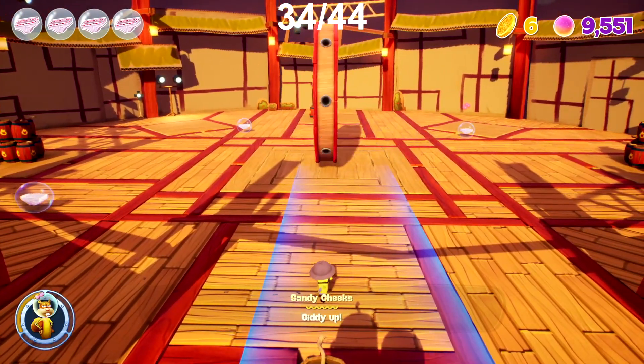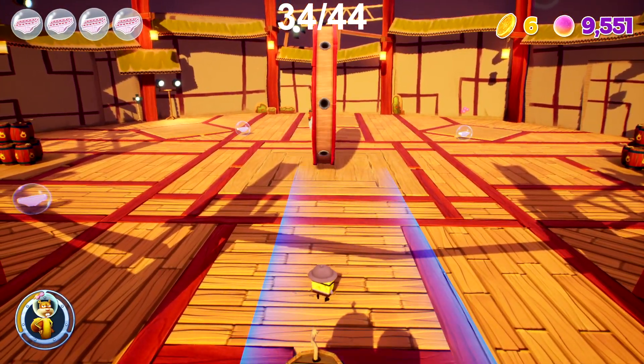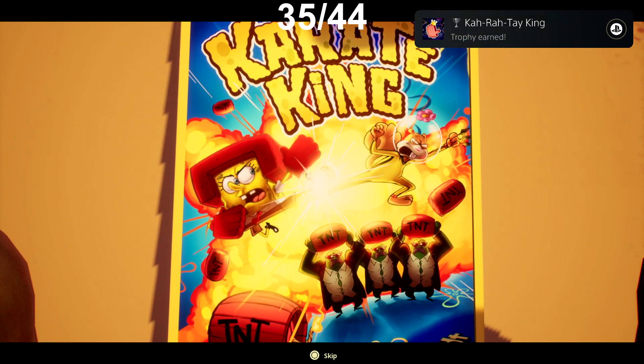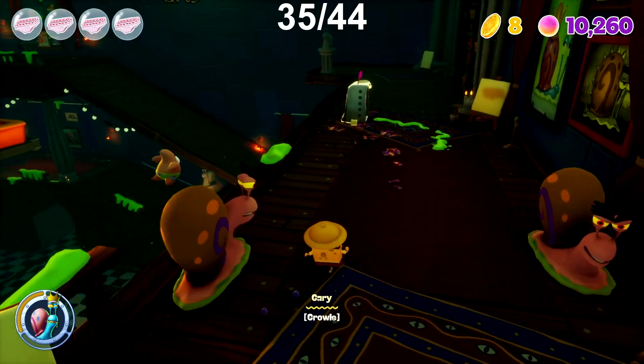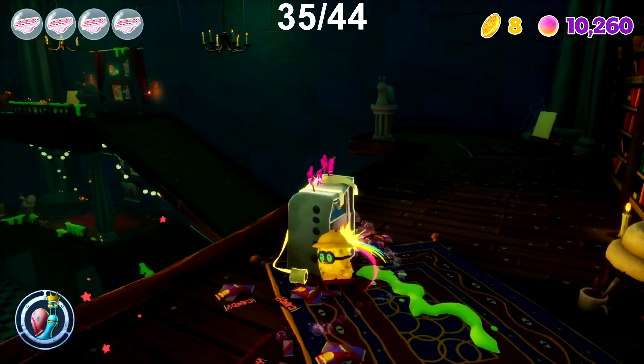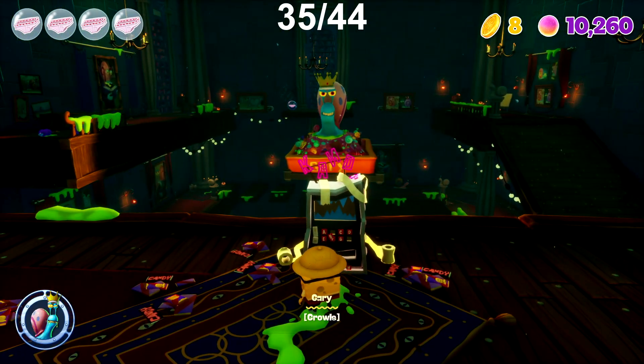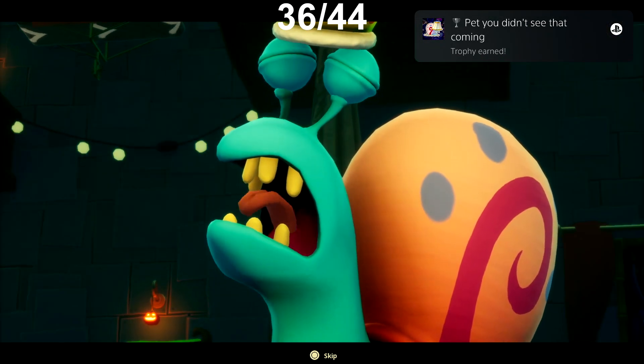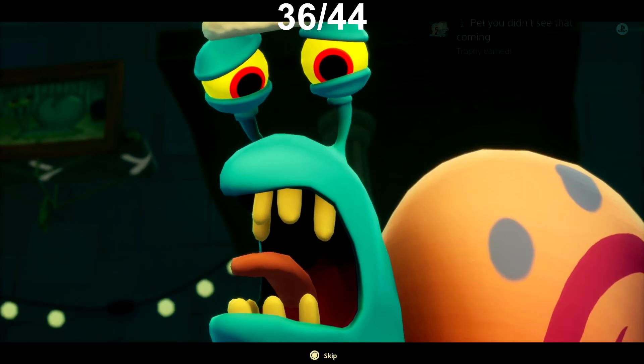Then I finally defeated five Jellymakers by knocking other enemies onto them to unlock the trophy Return to Sender. Next up were the boss fights. I went back to take on Sandy first for the trophy Karate King — I needed to beat Sandy without taking any damage at all. This one took me a couple of attempts but I got there in the end. Next up was Petty Didn't See That Coming — for this, during the King Gary boss fight, I just had to make sure that King Gary didn't see me once. I got lucky several times during this and managed to complete it on my first attempt.